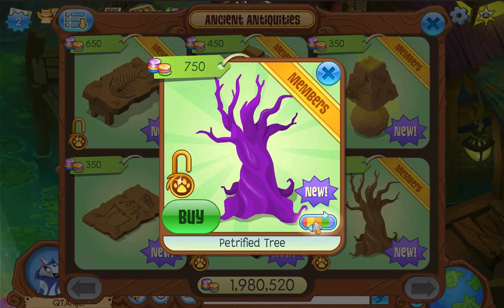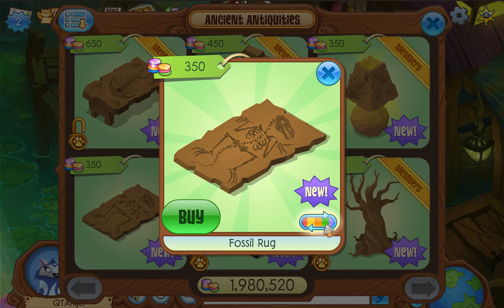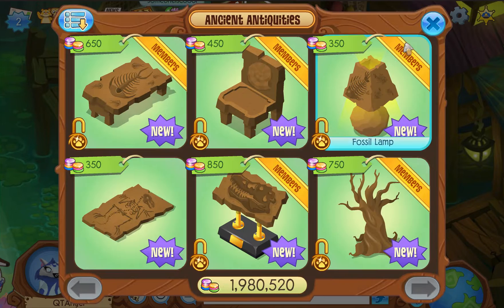Petrified tree — oh, they're changing the color of that too! This looks good in all the different colors. Personally, there's only one non-member item amongst these, which is this one: a fossil rug. Okay cool, so that is your shop.